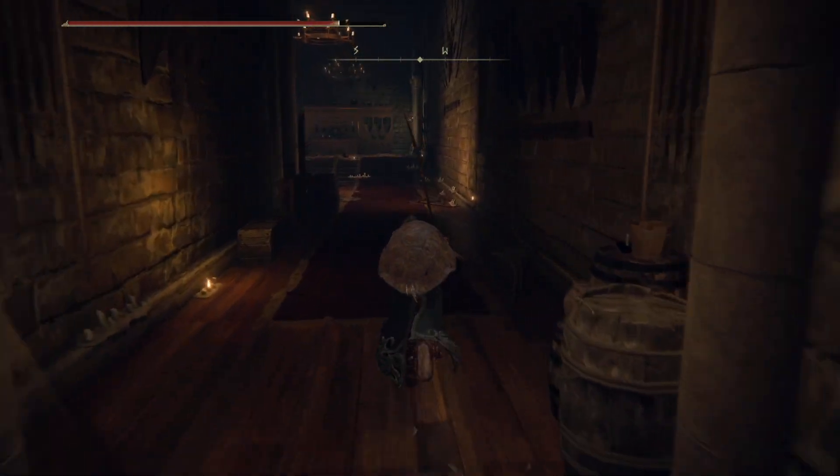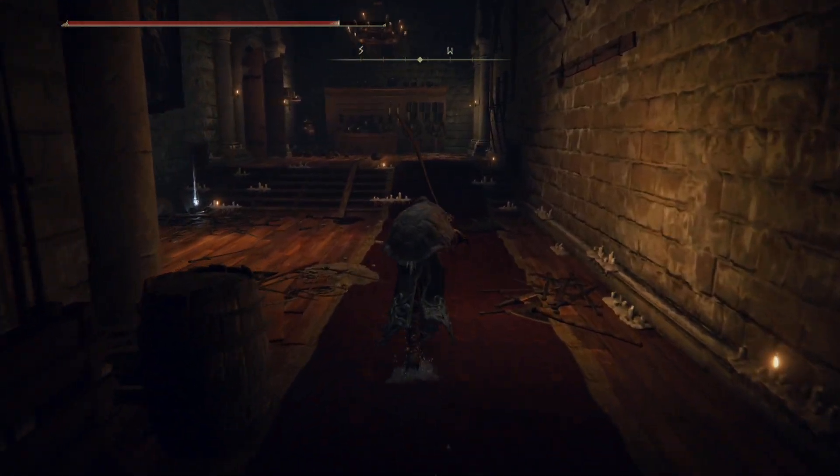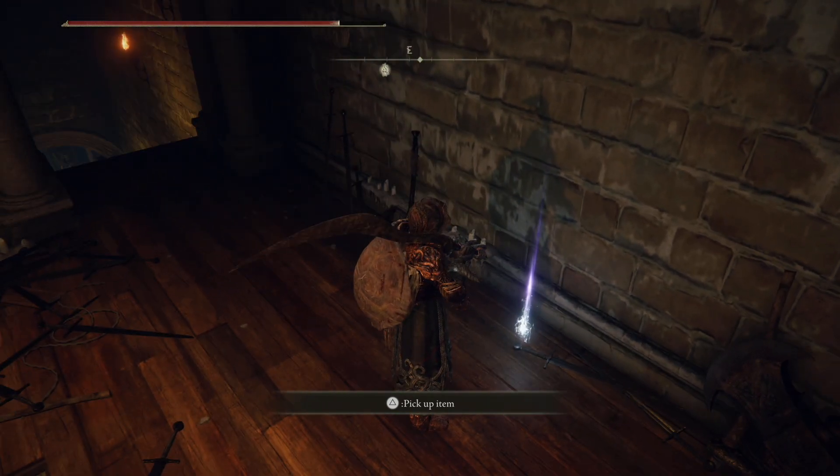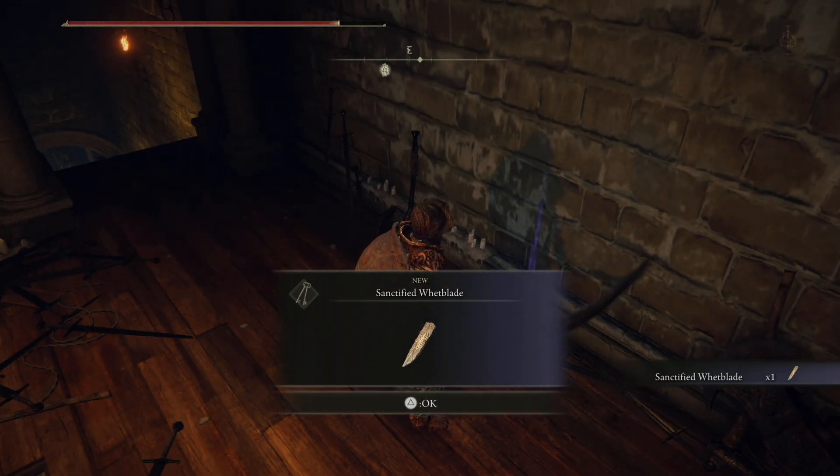In any case, you're going to want to come through this way and then swing a left, and this purple-looking item right here is our Sanctified Whetblade.